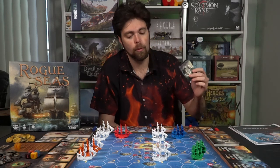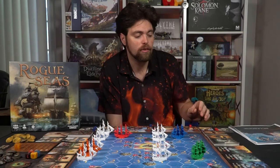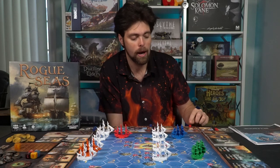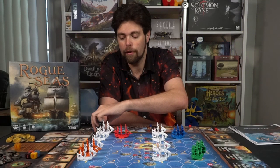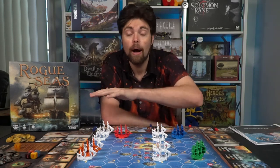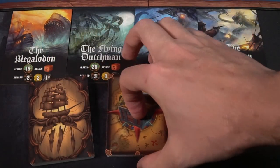Each player also starts with a treasure map — this is what you need to get to the middle of the game board. Once you reach the spot and have five treasures, you can win. Your cubes are set aside for use; some will be used for islands on the board, some to track cargo and HP. Along the outskirts of the board you'll have merchant cards, treasure cards, and treasure map cards, which you obtain in various ways throughout the game.